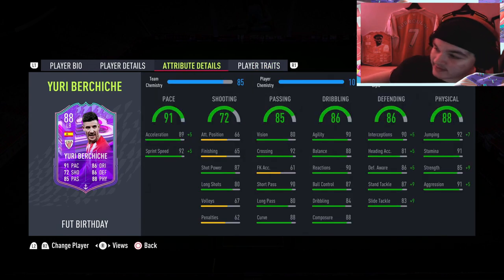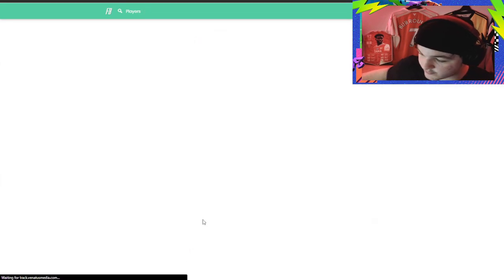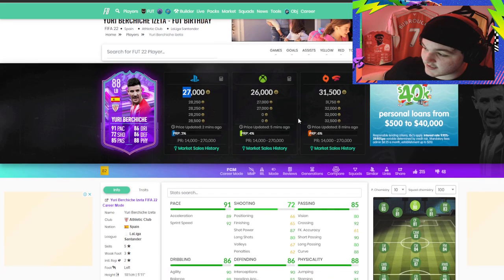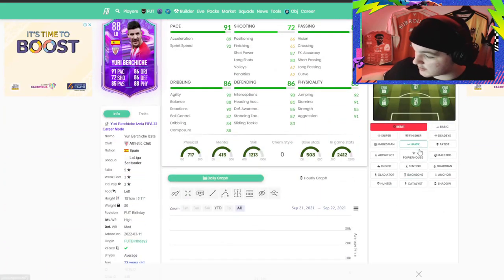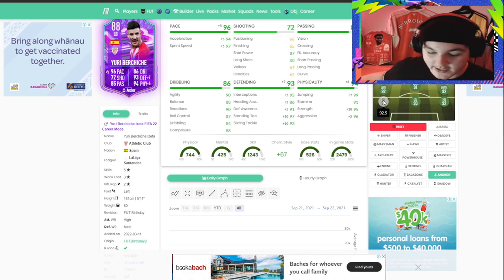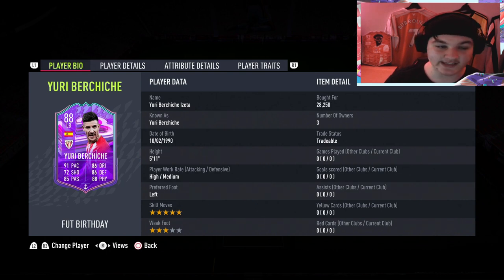Sadly he doesn't have any traits. Switching over to FUT Bin, this card looks absolutely unbelievably good value — 27,000 on PlayStation, 26,000 on Xbox. Slap an anchor on him and he's a 92-rated left back in-game for just 27,000 coins. With five-star skill moves, he's probably the best La Liga left back available, and for this price he seems like an absolute steal.